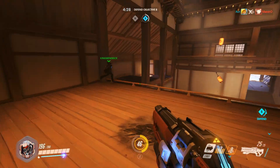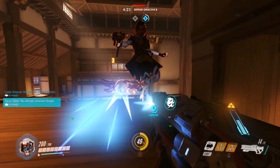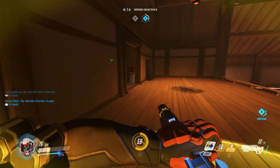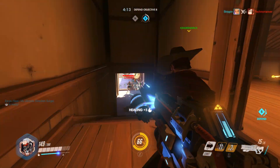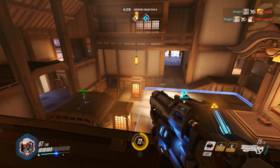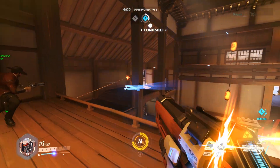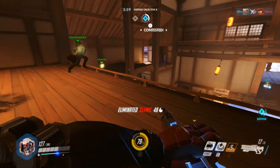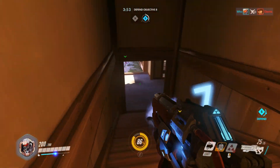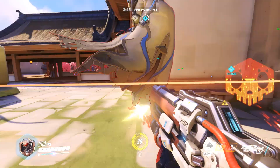The first thing they could do is change the scoring system. Draws happen as frequently as they do because of the way the scoring system works — you can only capture two points on a map and there's no variance at all; you either get the point or you don't. Whereas on a payload map the winner is determined by the distance pushed, there aren't incremental scoring options for assault. They could easily fix this by having a point for each capture tick, so that each round could potentially result in six points instead of just two, giving a lot more variance and resulting in fewer draws.